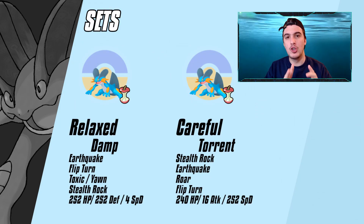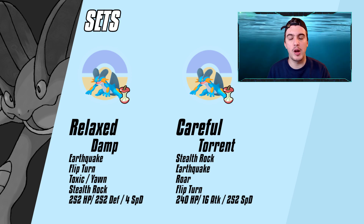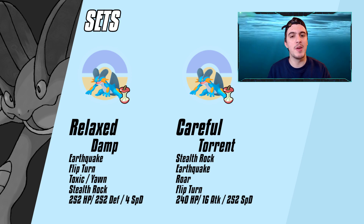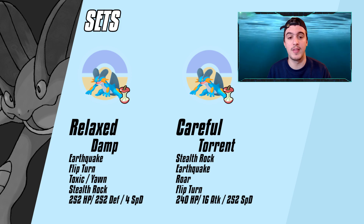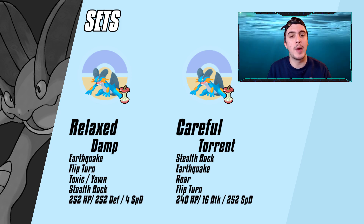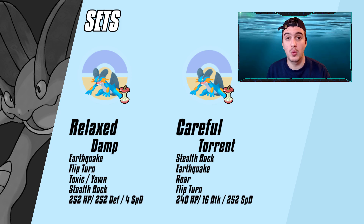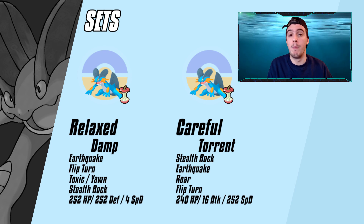Looking at some sets — there's a physically defensive set with Earthquake, Flip Turn, Toxic or Yawn, and Stealth Rock. That third slot is really a flex spot. Damp is useful there to take explosions from things like a Lead Landorus. There's also a specially defensive set running Torrent. It doesn't really matter whether you run Torrent or Damp — it depends on what you're expecting. Again, Rocks, Earthquake, Roar, and of course Flip Turn are what you need to get Swampert's momentum going into your bigger threats.